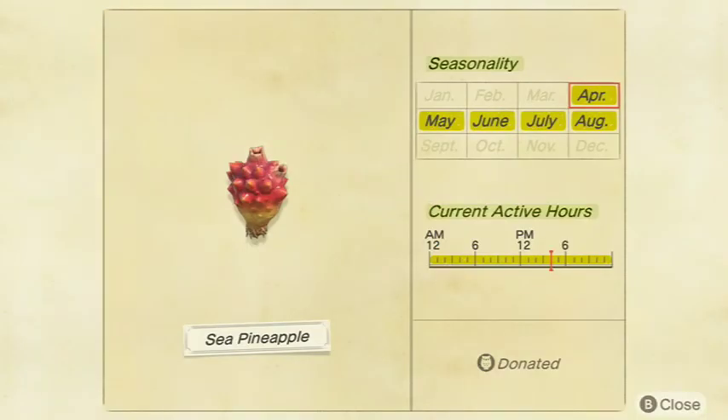Next up the Sea Pineapple — pretty common but annoying to get. It sells for 1,500 bells at Nook's Cranny and is a small shadow size. Available all day in April, May, June, July, and August in the Northern Hemisphere, and January, February, October, November, and December in the Southern Hemisphere.